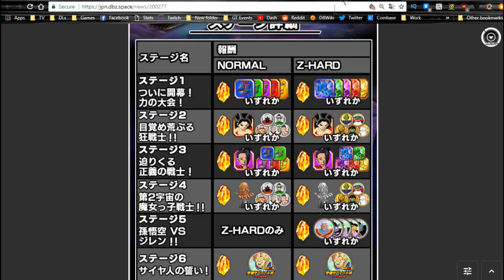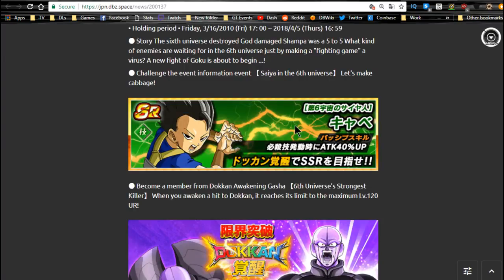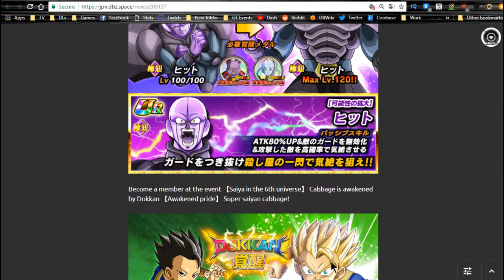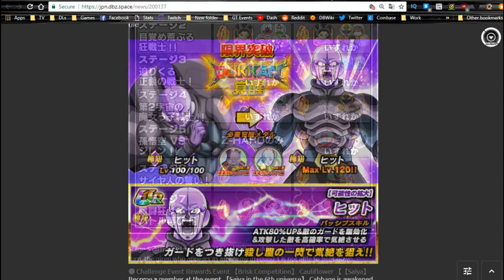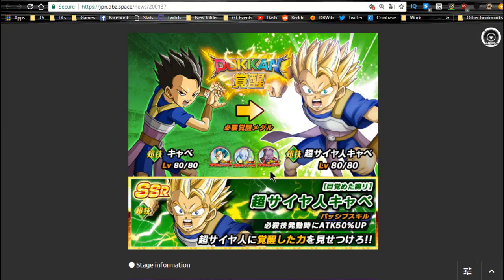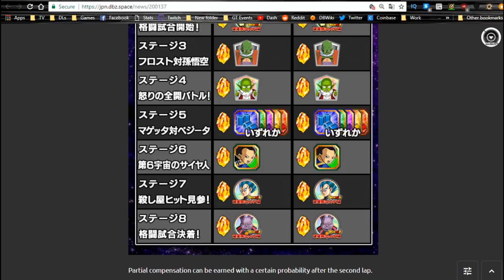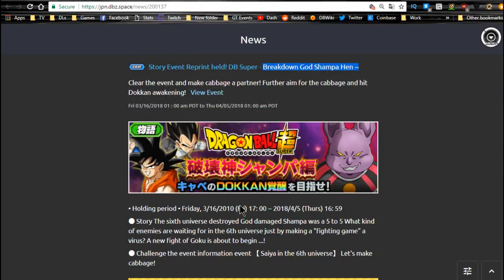The Universe 6 event is where you get the free-to-play Cabba. His Dokkan Awakening metals are here on stage 6. You get his base form, metals to Dokkan Awaken him to Super Saiyan, then he Dokkan Awakens again. Hit's Dokkan Awakening metals are also on this event. To Dokkan Awaken Cabba you need Vegeta, Vados, and Champa metals — Vados metals on stage 2, Cabba on stage 6, Vegeta on stage 7, and Champa metals on stage 8. This runs until the 5th.